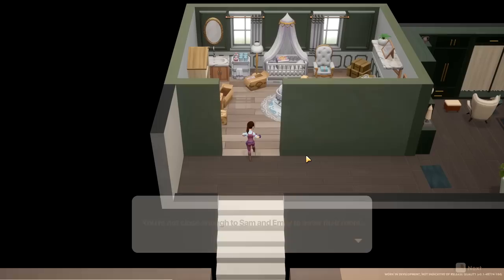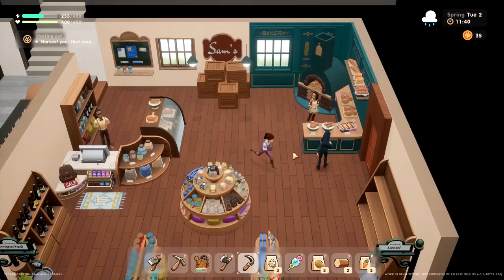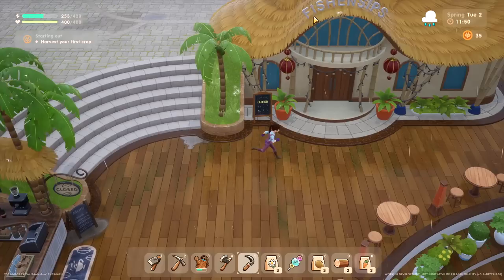Are they having a baby? Sorry guys! This bakery corner is so cute — I just want to live here. Can I move to Coral Island, please? Alright, let's continue looking around. Fish and Zips — this is the tavern, yeah?